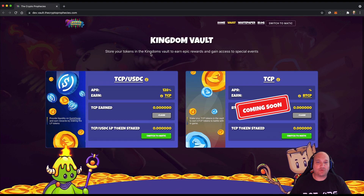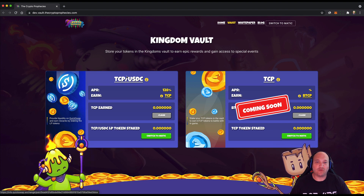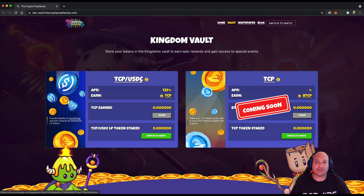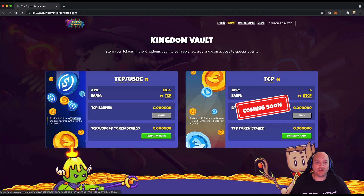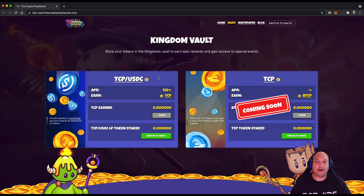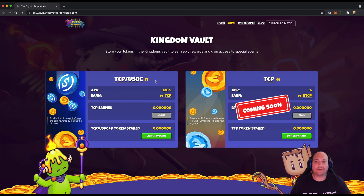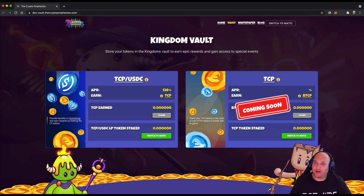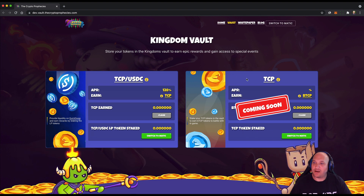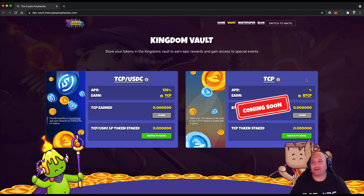For launch we're going to have TCP USDC staking. If you put TCP and USDC into the liquidity pool on the QuickSwap exchange, you can then come back and deposit your LP tokens here and start earning TCP. Hopefully in a couple of weeks we'll follow that by opening a TCP-only staking vault.